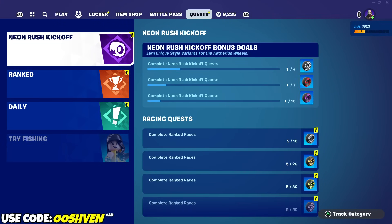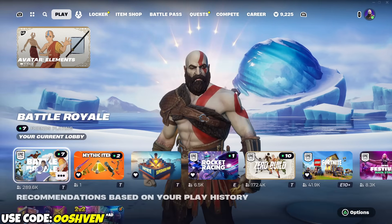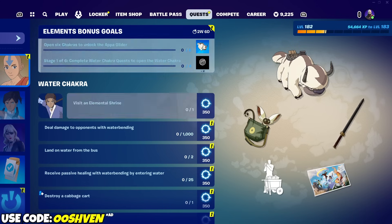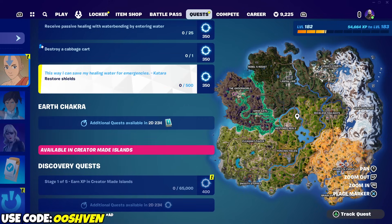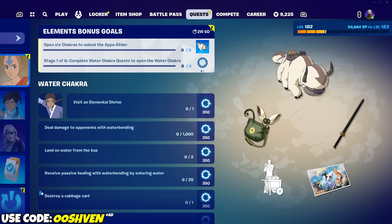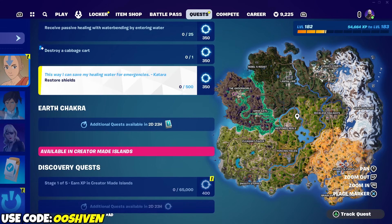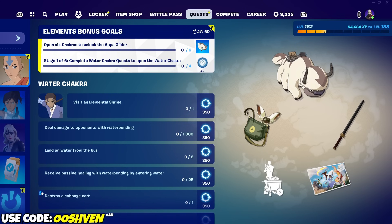We have a bunch of different quests to do. In order to see these, we gotta make sure we're on Battle Royale, and then head over to the quests. Once we complete all six tabs — all six quests from each tab — that's how it works. We're gonna be getting additional quests within the next three days, so keep that in mind. The first tab is the Water tab. Once we complete all six of them, we'll unlock the Appa Glider and all the other rewards.